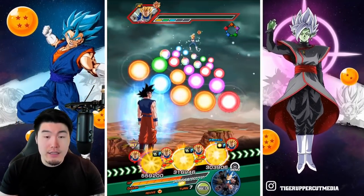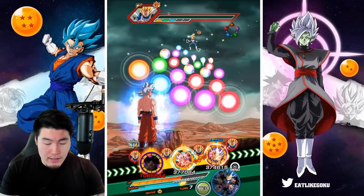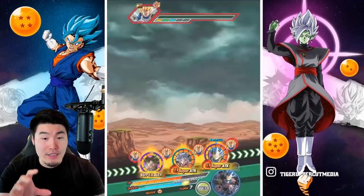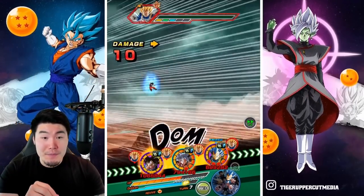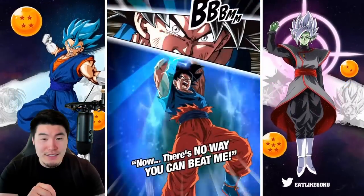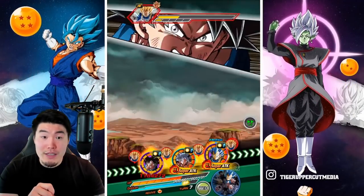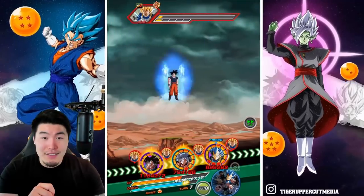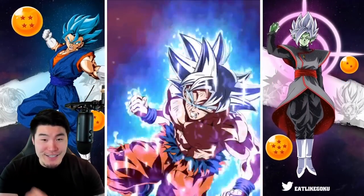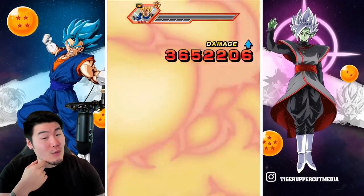310K is the defense so we don't have to worry about him at all, and then UI should kill him — if not then Vegeta will definitely kill him. 4.6 million now. Wow, he didn't die. He's gonna die now — 5.3 for the AGL UI. Yeah, that was crazy — I swore he was gonna die to that super. There we go, that is SS2 Vegeta done. Now we're on SSG Vegeta.